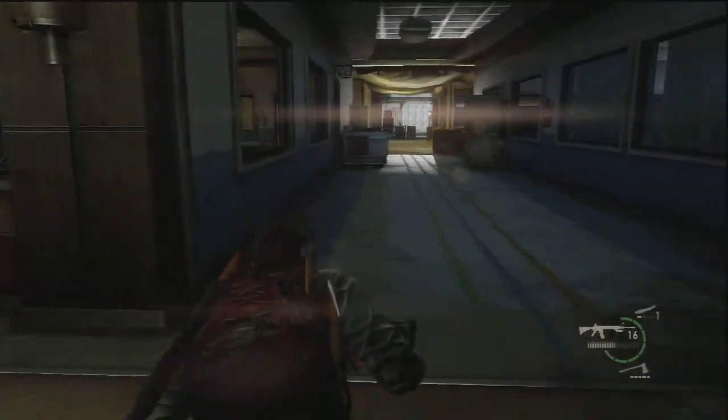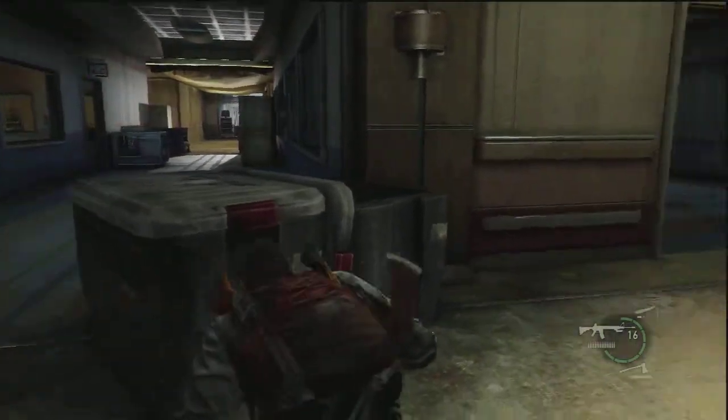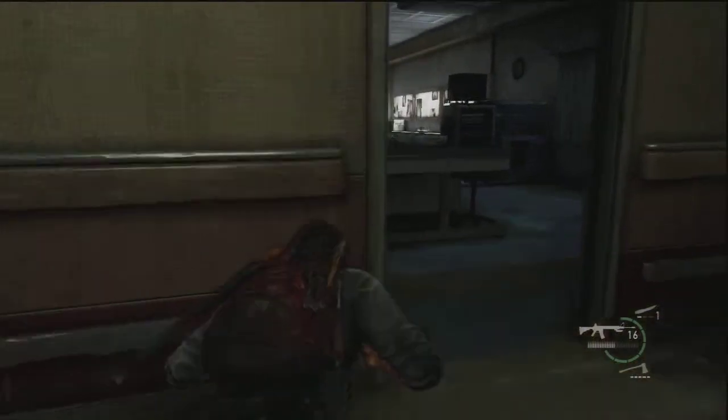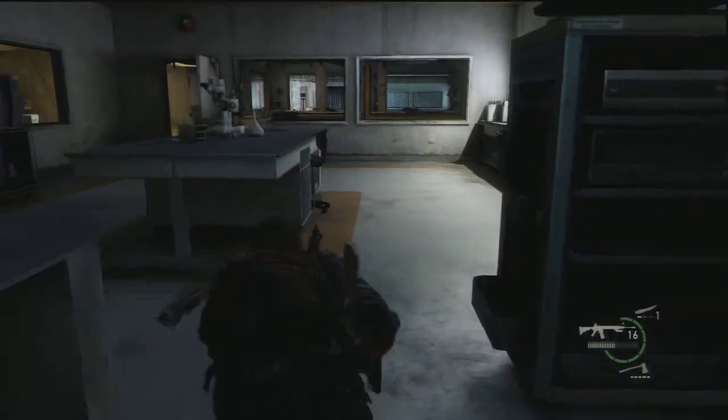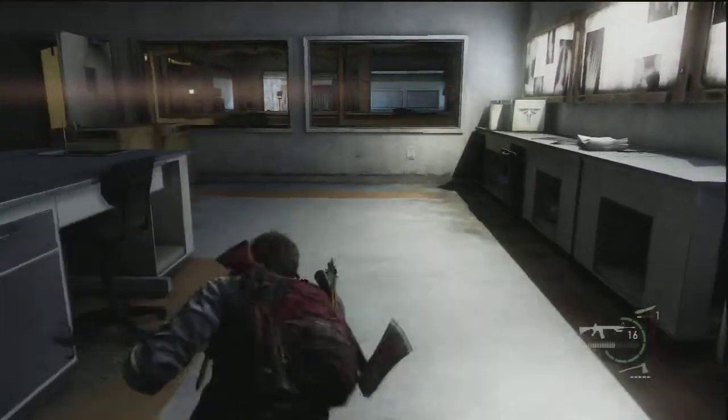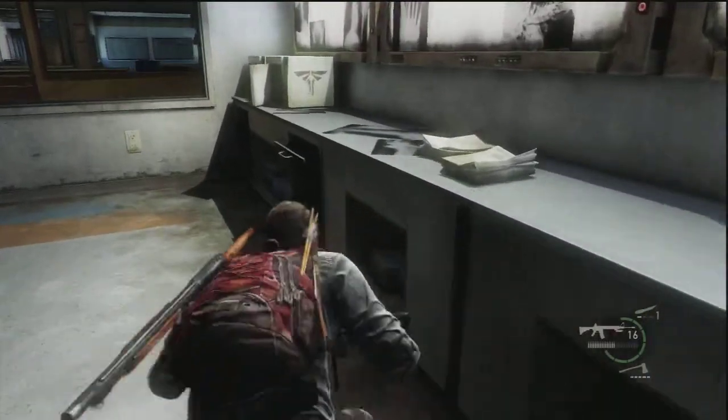At this point you can look around through all the rooms if you want to see if there's anything around. But eventually you want to come in here and pick up whatever's in here — I think there's some scissors you can pick up, so make sure you grab those.